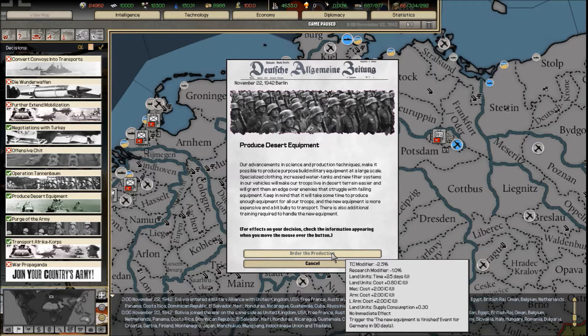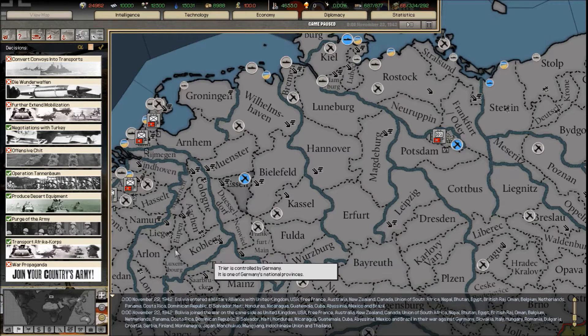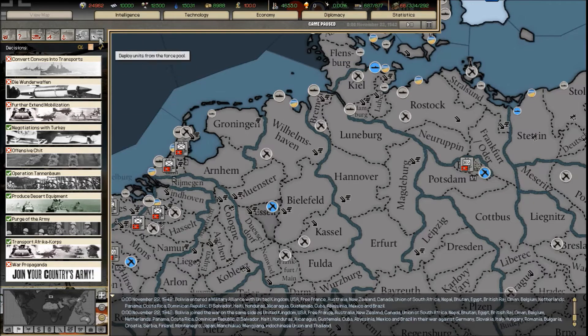For example, desert equipment, which I discovered in my technology tree, gives me a decision I can implement — but look at the tooltip: it now costs me research time. There's an effect on my industry and my nation as a whole for having discovered that technology. What an awesome idea. And there are various other decisions too — transport, African Corps, and so on.